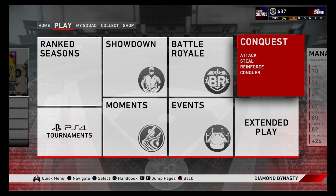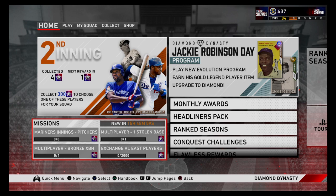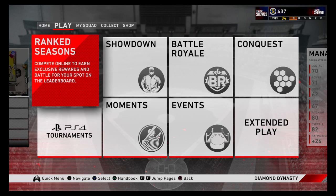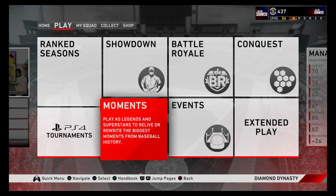Do I think online play is the fastest way? No. In my opinion, the fastest way to earn program stars is the daily missions. If you complete all four daily missions every day — worth one, two, four, and six stars — you can get nine program stars for completing them all. That is what I call the fastest way. After daily missions, the next fastest in my opinion is going to be moments. Two moments get you a program star, maybe more than one — it kind of depends.